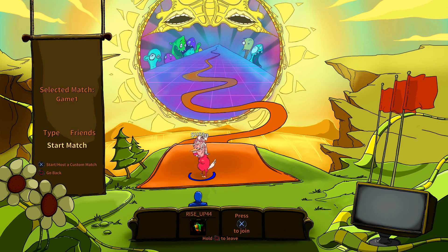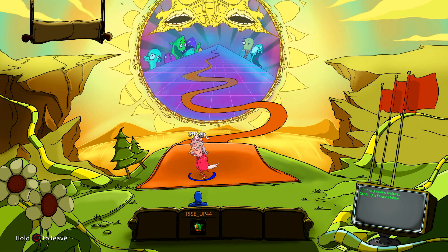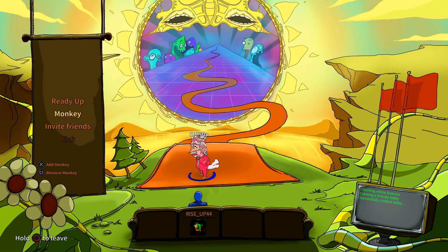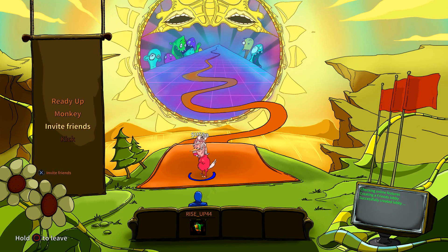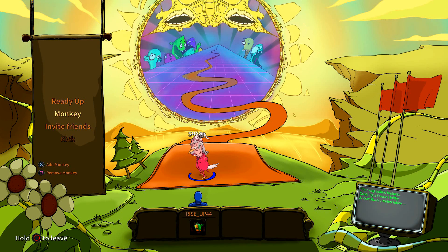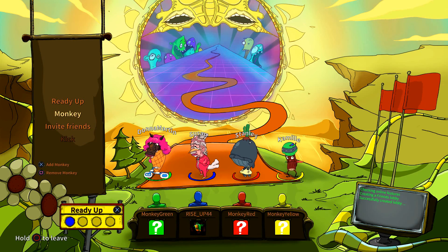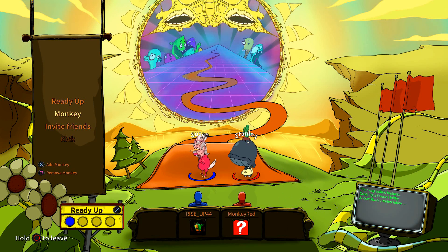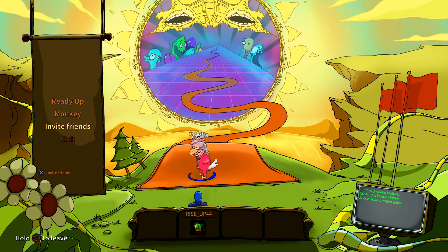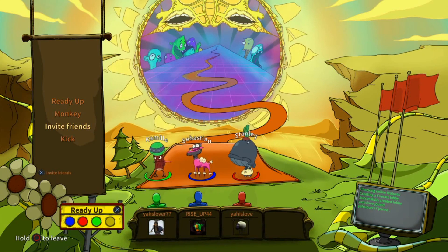Select Friends and then go to Start Match. It checks online features and creates a friends lobby. In the bottom right corner it tells you the lobby's been created. Now you can invite friends from your PlayStation Network list or add bots. If there were four of us we'd add one monkey, but today we're doing no monkeys. Sending out the invites now — Ya's lover joined, sweet!